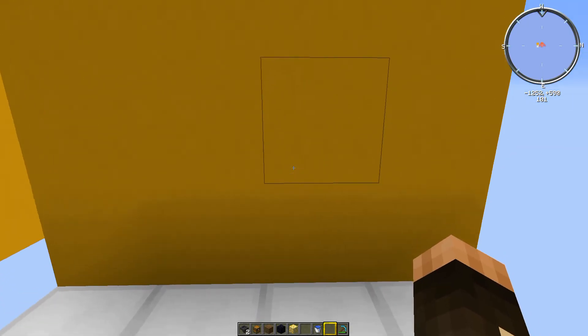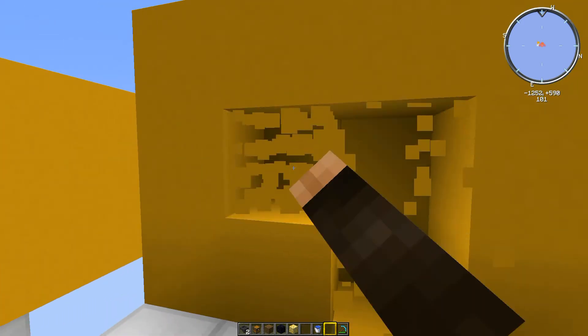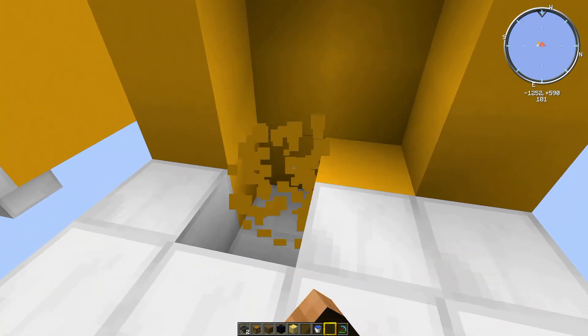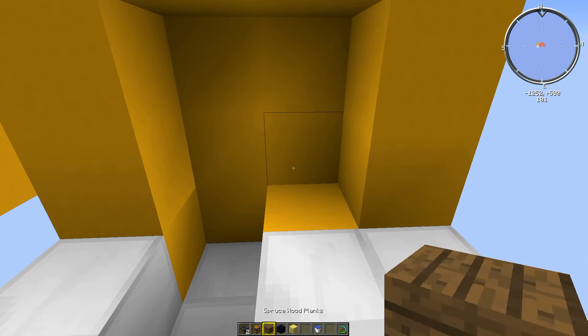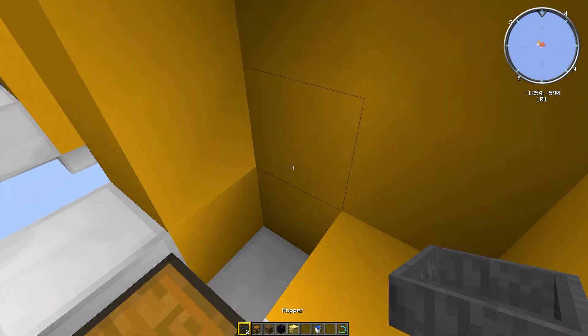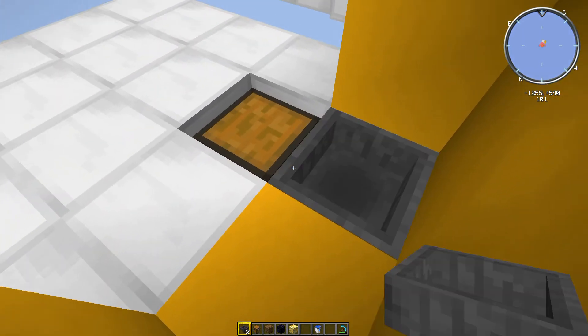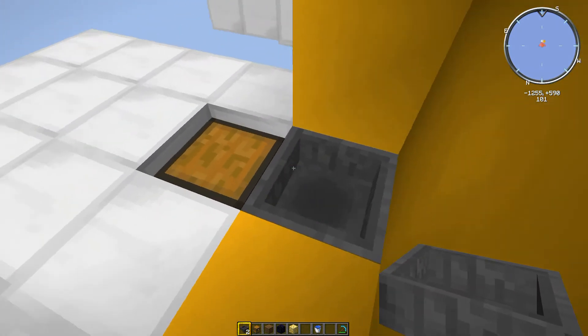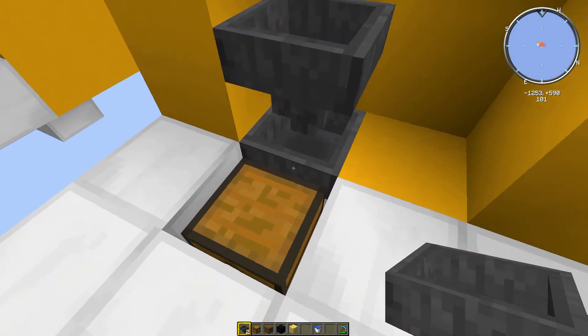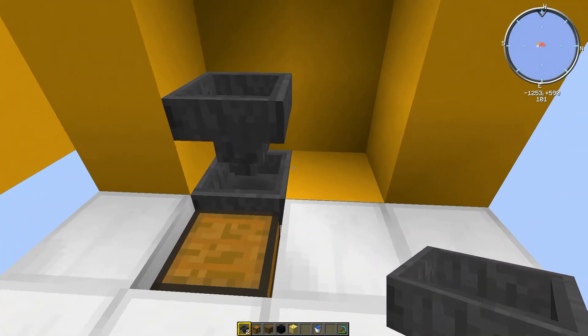To start, find a wall and punch out four blocks, then punch out that block and the block behind it and put down your chest there. Go around the back, crouch, put a hopper into the chest and put another hopper into the hopper you've just placed so the hoppers flow down into the chest.